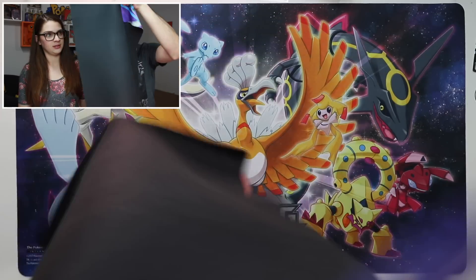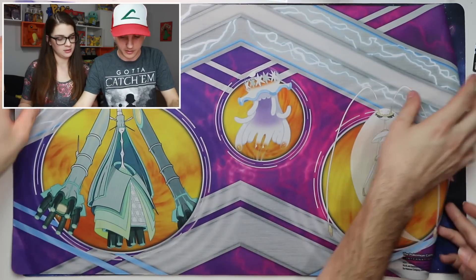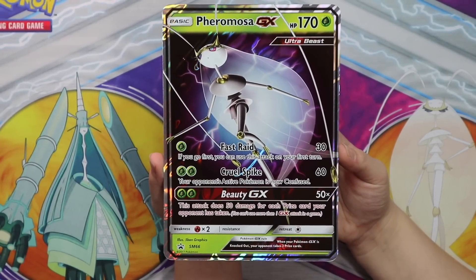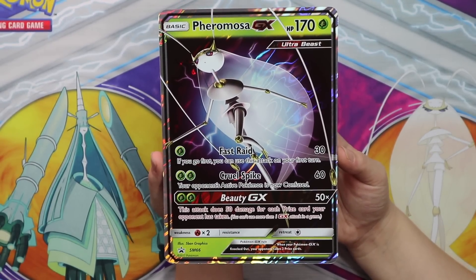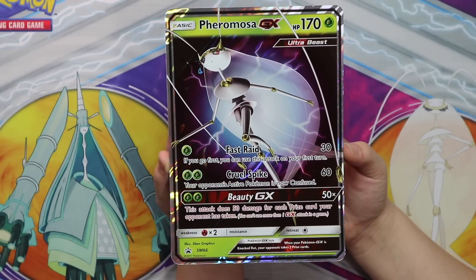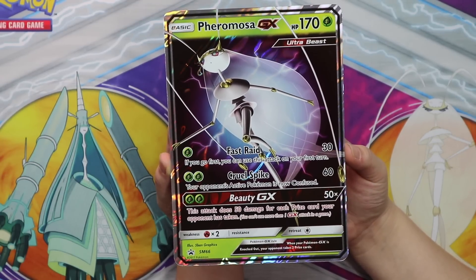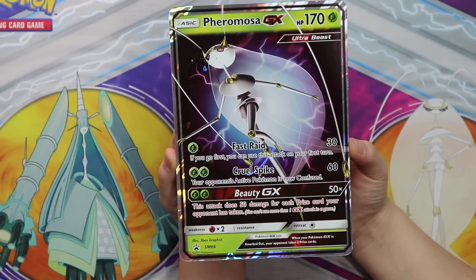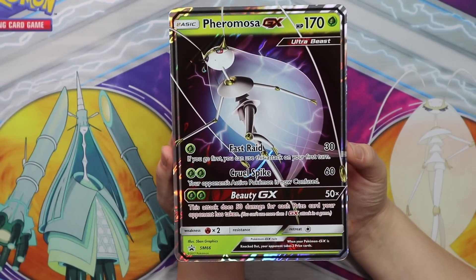We have here a Jumbo Pheromosa GX card! It is a Grass Pokemon Ultra Beast with 170 HP. The first move is Fast Raid for 30 — if you go first, you can use this attack on your first turn. That's pretty cool! And then there's Cruel Spike, which is two energies for 60 damage, and your opponent's active Pokemon is now confused.